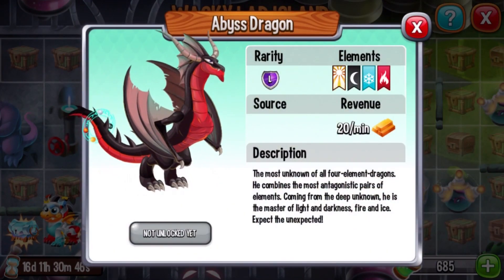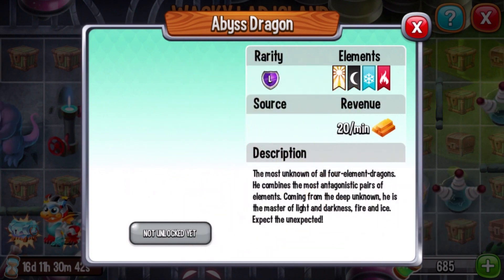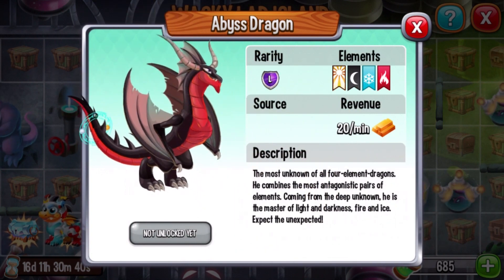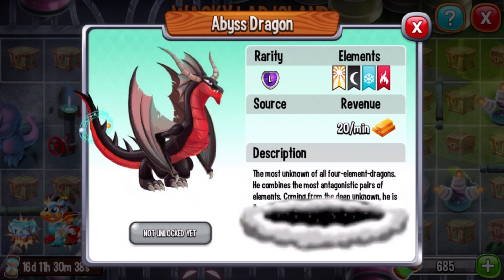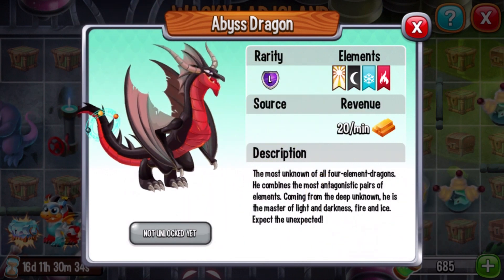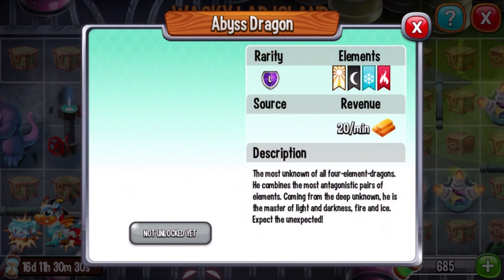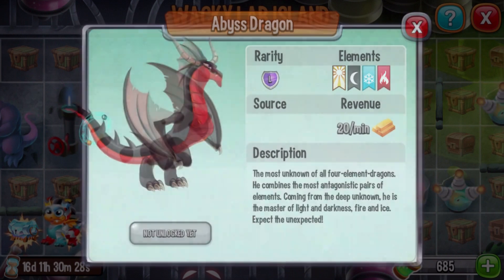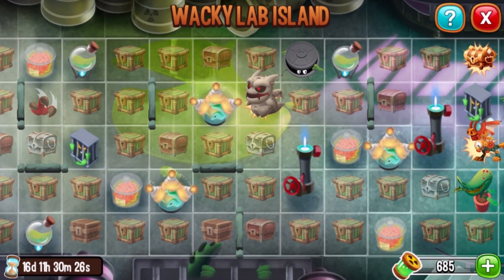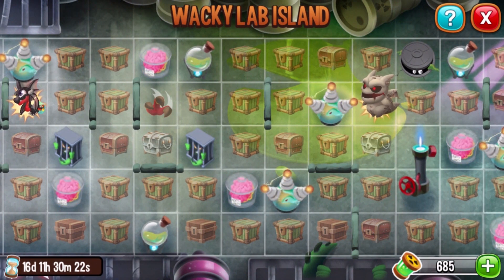Is this the Abyss Dragon? Yes! Another cool dragon — the Abyss Dragon. Legendary type dragon, available for you to breed in the breeding sanctuary, but now you can obtain him in this event as well. Elements: light, dark, ice, and fire. There's a Teenage Mutant Ninja Turtles kind of thing going on with it.